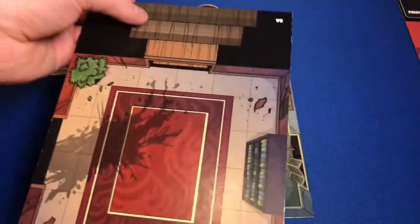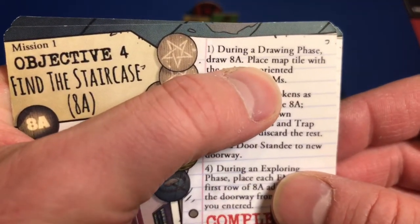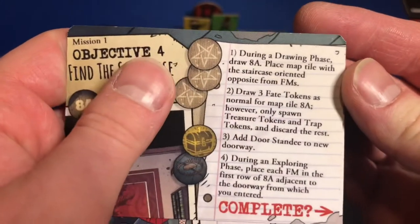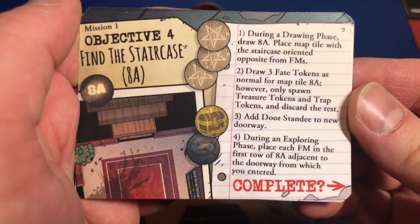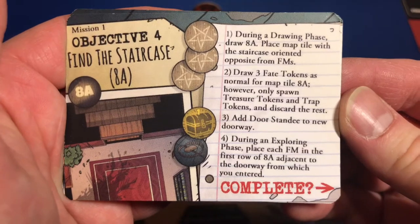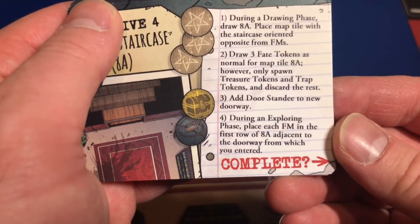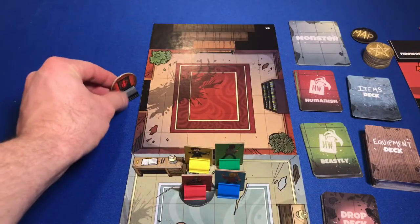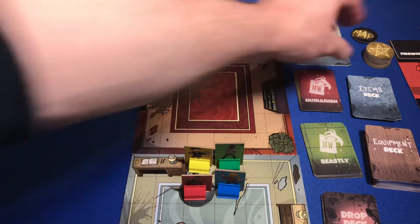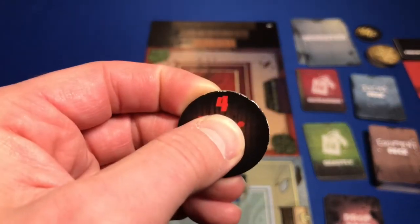So I have our tile here - it's the one with the staircase. I want to look at our objective to make sure I do this right. It says during the draw phase, draw 8A. Place map tile with the staircase orientated opposite the family members. Draw three fate tokens as normal for map tile 8A. However, only spawn treasure tokens and trap tokens and discard the rest. Add door standee to new doorway. Our first fate token is a monster - discard that. Next one is a trap, so we spawn that. Our last one is a treasure - we can spawn treasures.